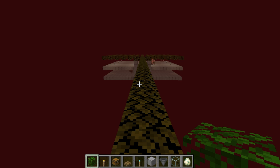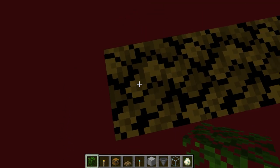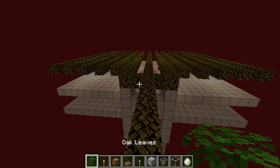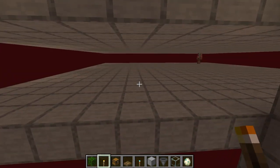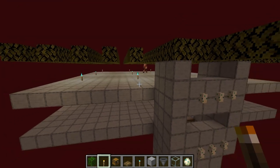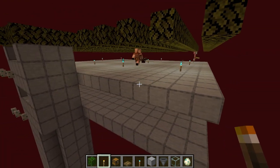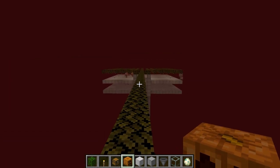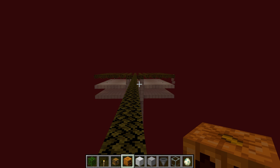Now you can just AFK here and not really have to worry about too many things coming to you. Obviously if you want to put yourself in a nice secure area, you're going to have to go down a couple blocks since we're at build height right now. This really is the only thing you need to do with the farm. You can put regular torches down to help with lighting everything up, but because it's only two blocks high, you'll never have to worry about endermen spawning. The nice thing about zombified piglins is they don't call in reinforcements here, and you never have to worry about actual regular zombies and things like that.